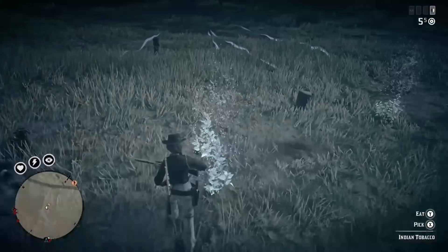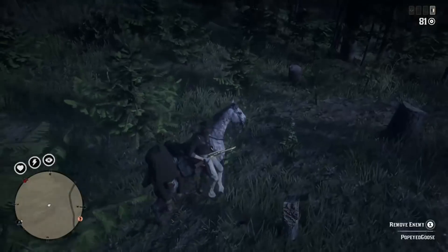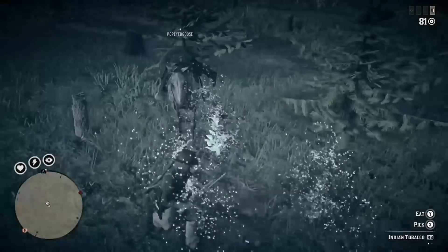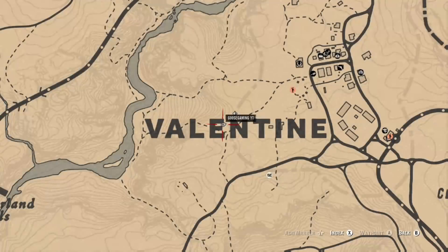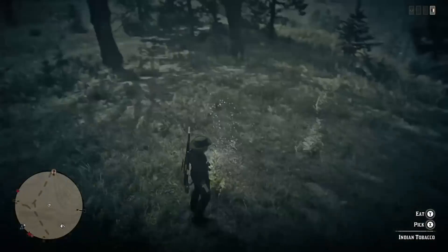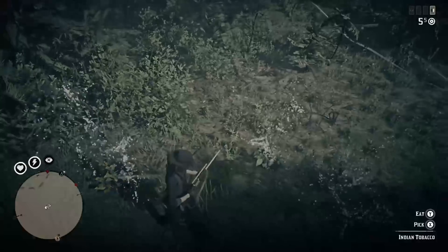I also use this area because there are ambush points and hideouts I can use to knock out the challenge of putting players on your horse. There's plenty of Indian tobacco here. If you get lucky you may also find the chipmunk — I did not, which is why I had to move over to Big Valley. There are more Indian tobacco locations in Valentine and Big Valley, as well as Cumlin Forest and south of Roads. It really depends on your preference and where you are, especially if you want to be close to a barber.